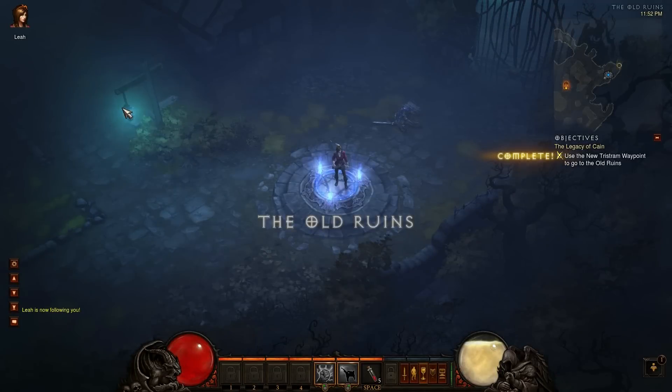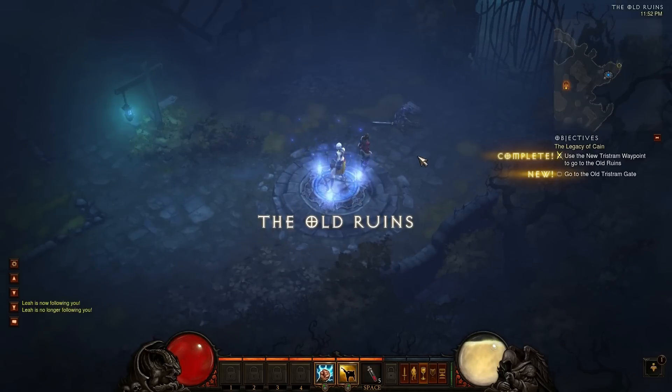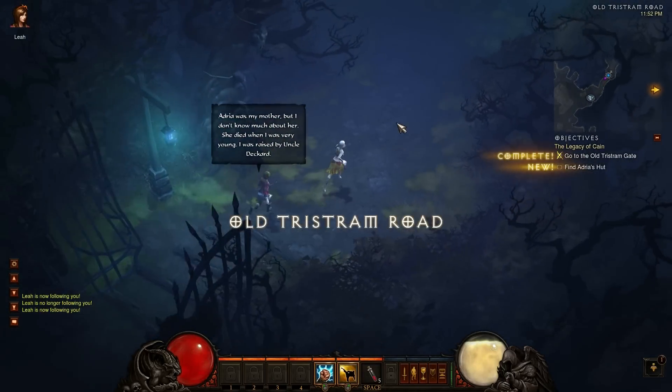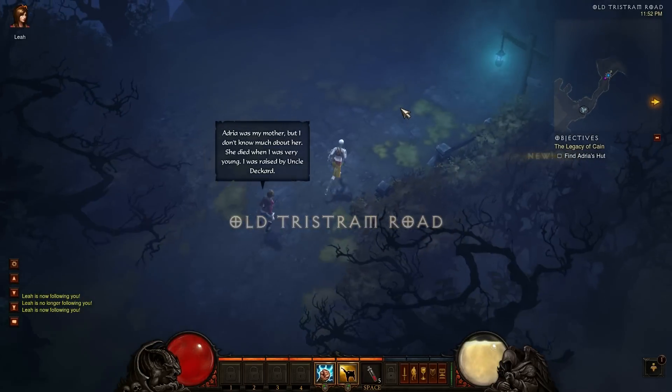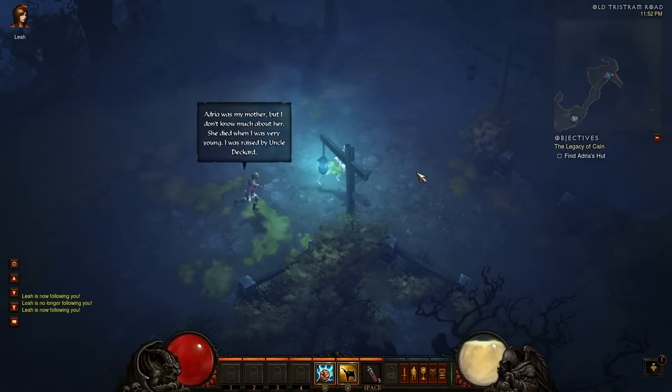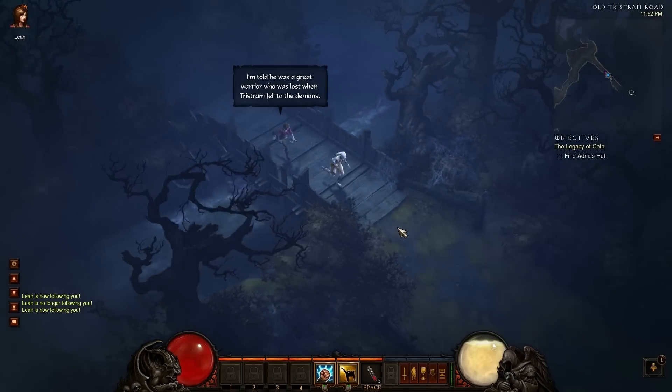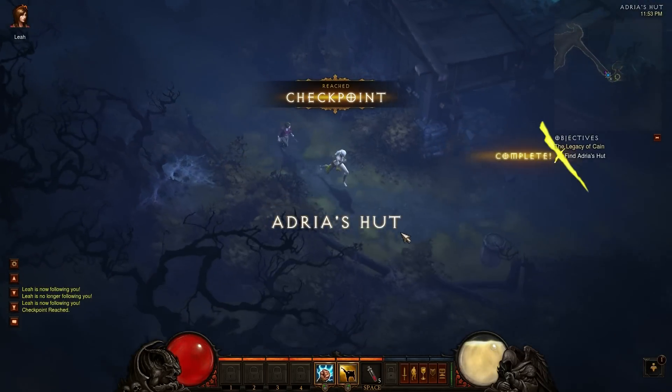We're going back to the old ruins. Adria was my mother, but I don't know much about her. She died when I was very young - I was raised by Uncle Deckard. What happened to your father? I'm told he was a great warrior who was lost when Tristram fell to the demons.